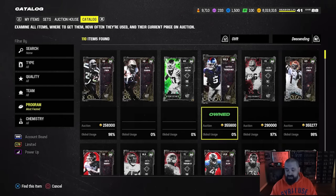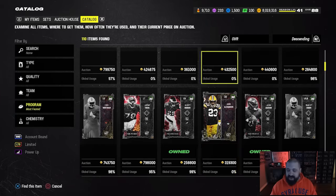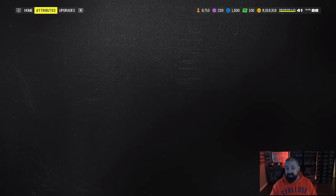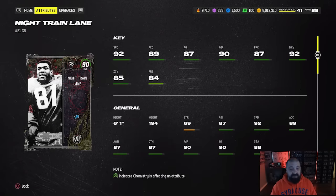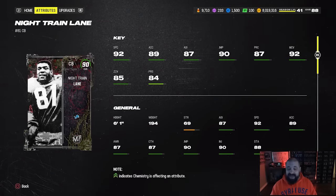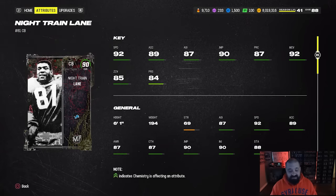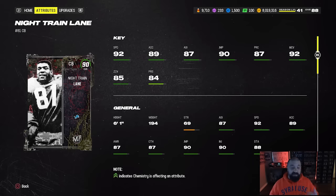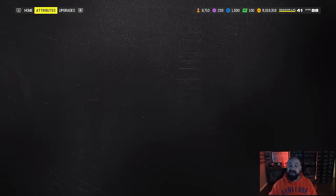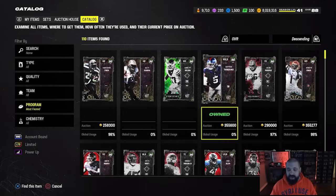Don't overspend on these cards. The other one — Night Train Lane — is not very good for you if you run a lot of zone coverage. But if you're like me and run a lot of man coverage, this card is good for you. He's the fastest DB in the game, might even be the fastest card in the game, with 92 speed and 92 man coverage. Press isn't very good at 84, zone coverage 85. Six foot one — he's usually really good at stopping the run, with good hit power, tackle, and block shed.